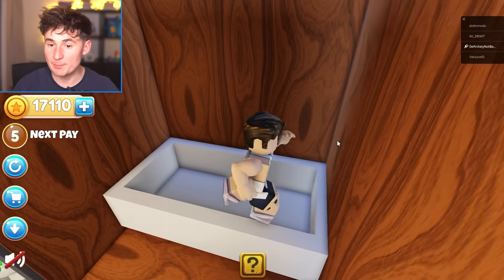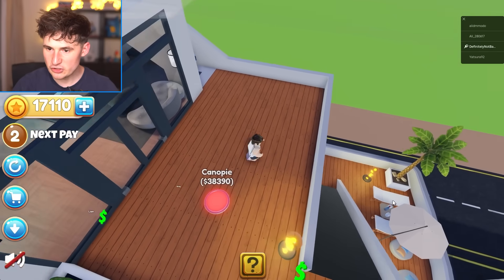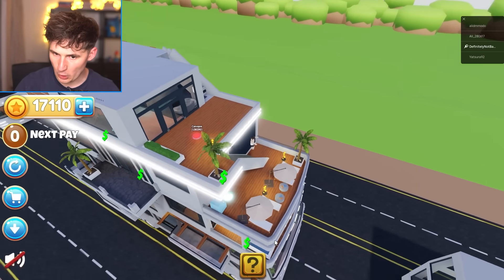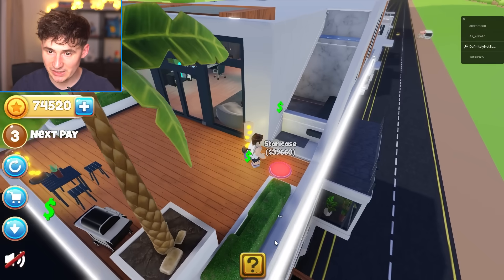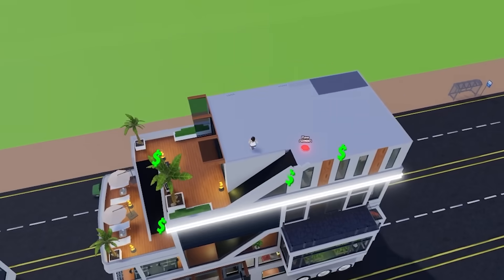And this is where the bathtub is. Honestly, you don't even need this, especially with the jacuzzi on the third floor — we should be good to go. Staircase. There is no way. Literally, there is no way. Dude, why?